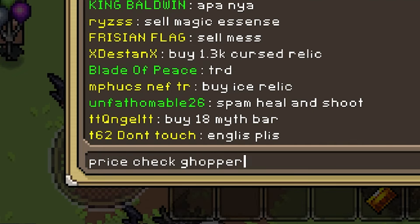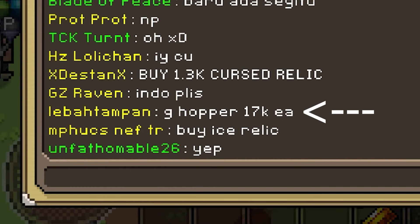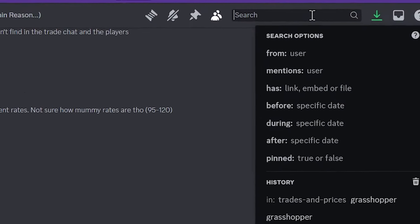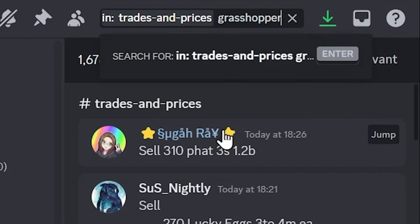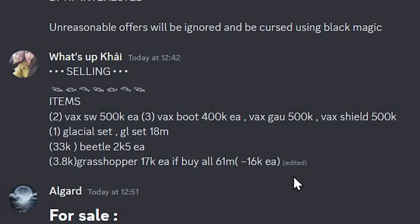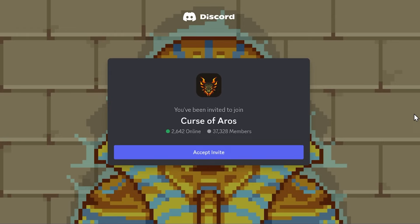The first approach is to simply ask other players in the global chat — many helpful players are around and someone will tell you the current market prices. The second and better approach is to join the Curse of Errors Discord server and search for the item in the Trades and Prices channel. The link is in the description below or type /discord in the in-game chat.